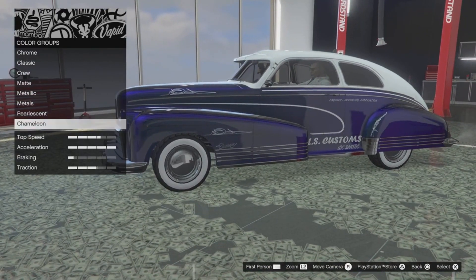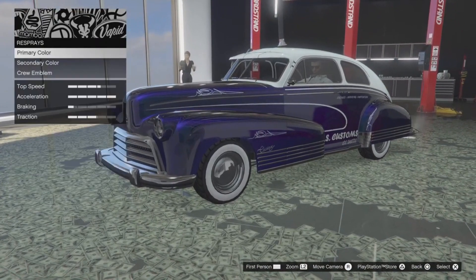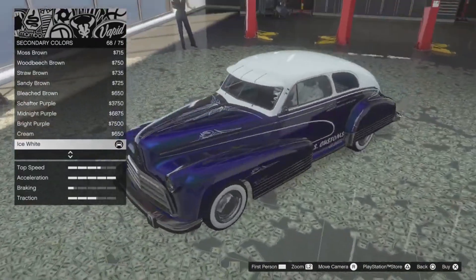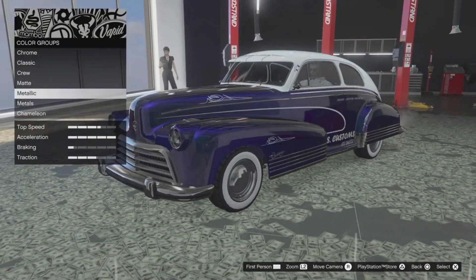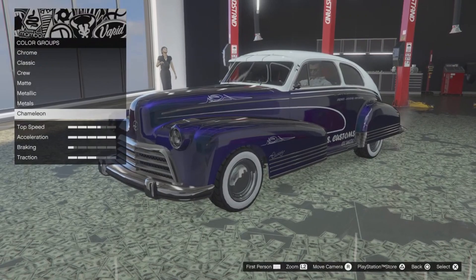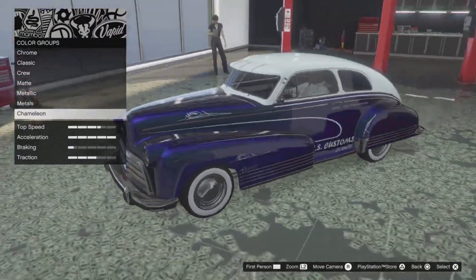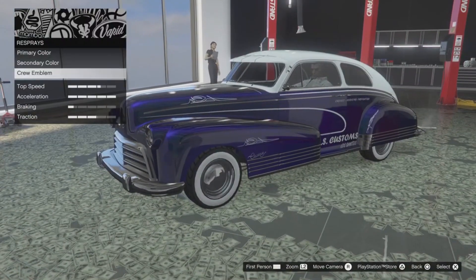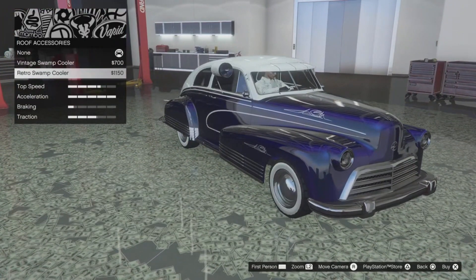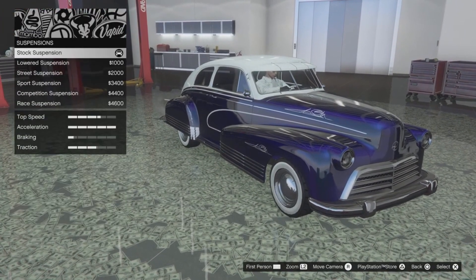For the colour, for the primary one I used one of the chameleon colours, which was the anodised blue peril. For the secondary colour I used metallic ice white, as you can see. I have no idea if these Drug Wars vehicles are on last gen — I don't think they are, but I could be wrong. Just use a very similar blue because you won't obviously have the blue I've used. The roof accessories I haven't got any.